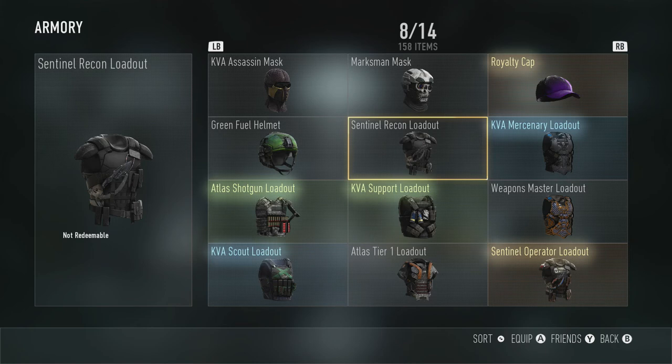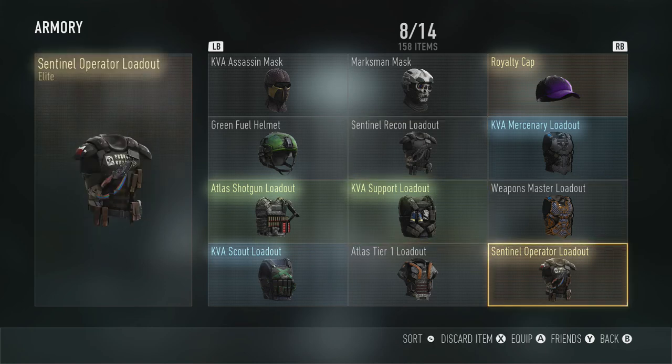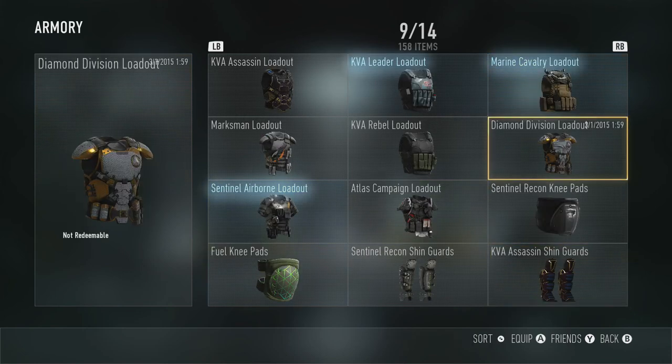And I have the armor here. I have the Weapons Master armor, as you can see. Also the Sentinel Operator loadout — this is one that I've liked since the very beginning. And as you can see, I have the Diamond Division loadout. I don't really have very many knee pads or shin guards because I didn't really ever wear them, so I always deleted them.